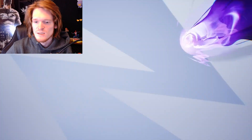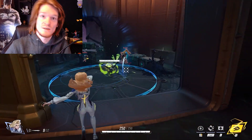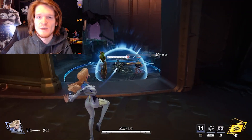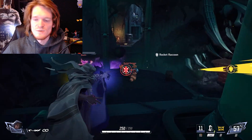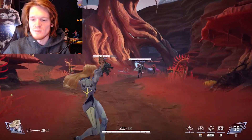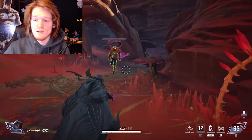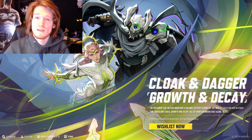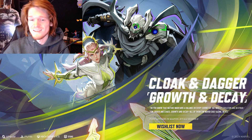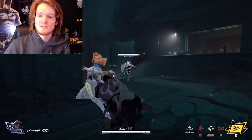Two days till launch, Cloak and Dagger were finally revealed — and this is an actual strategist, so like a healer, not a duelist. You play as both of them at the same time, switching back and forth. You can heal your teammates if you shoot them and damage your enemies if you shoot them. They also have a blind, a flashbang, and all kinds of cool stuff. They seem like a really high skill level, fun character to play. Their skin, Growth and Decay, is an original skin and it looks absolutely insane.